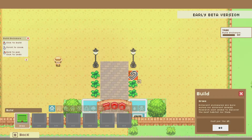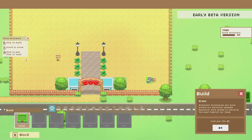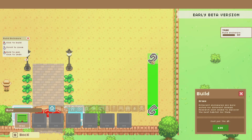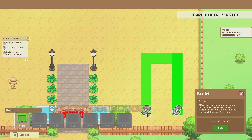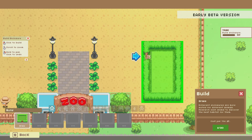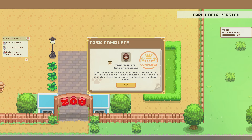Let's start with the grass enclosure. It looks like it's click-to-place rather than click-and-drag, so we click and then move. We'll make a little grass enclosure about this size and put a gate in to complete it. Task complete: Build an Enclosure! Now that we have an enclosure we can start the real business of finding animals to make our zoo one step closer to becoming the best zoo on the planet.